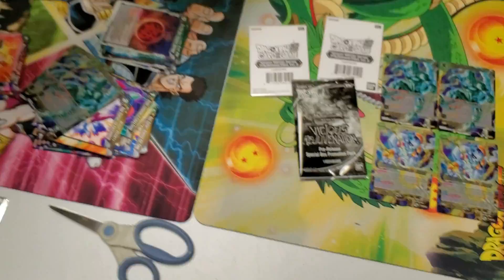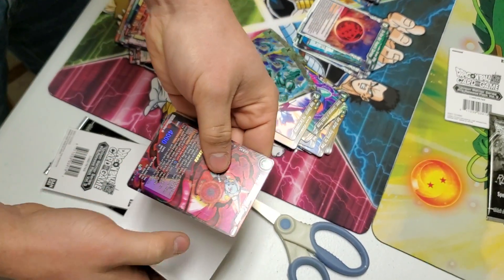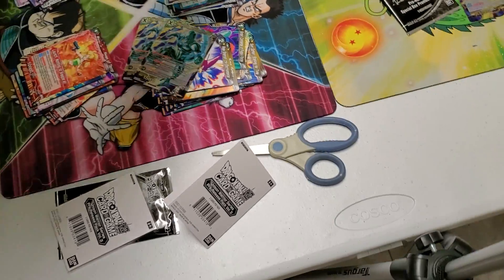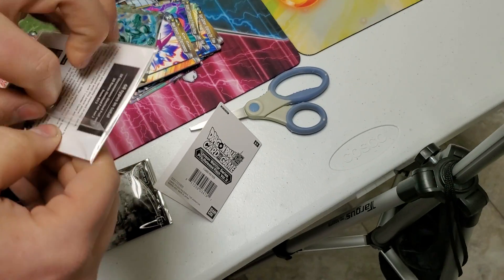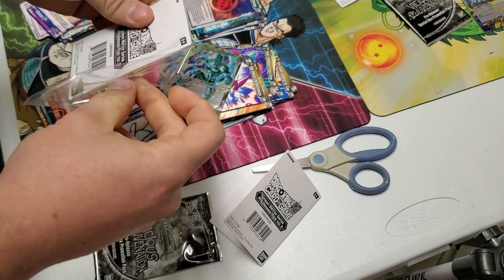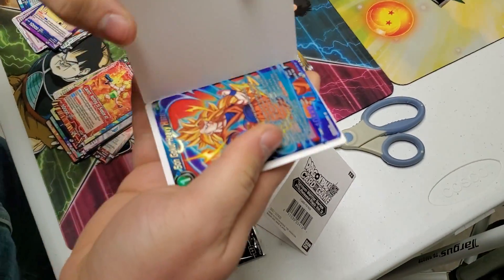Yeah, we can use all that stuff — that'd be dope. Here's pre-release pack number one. Something usable — a Dimensional Conqueror. That's pretty good for the Truman salsa deck. It can be any common, uncommon, or rare, right? I want a pre-release stamp Mafuba. Or there's a critical Goku — you take a life and he gets critical. He's the one-drop blue — I want a pre-release of that.